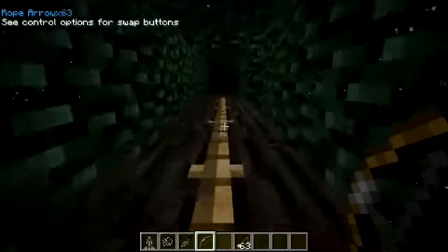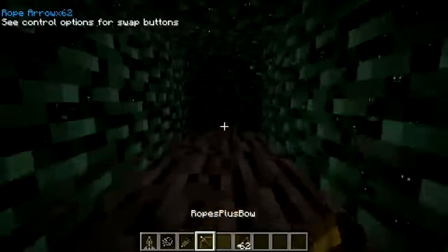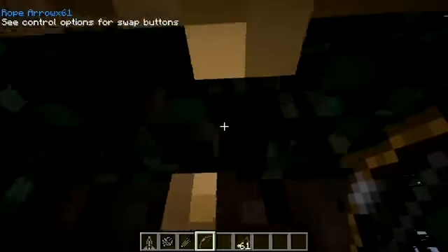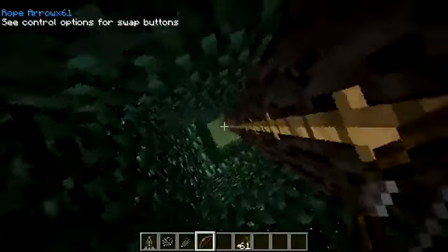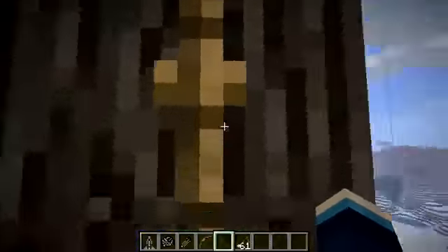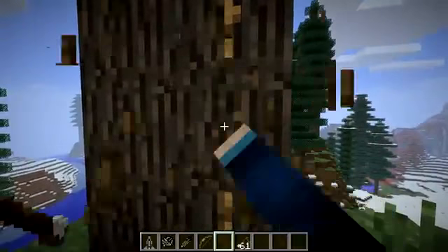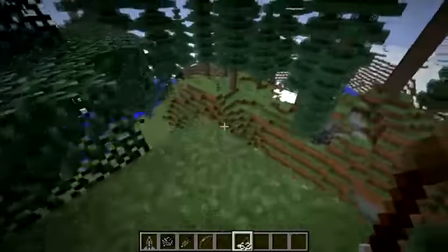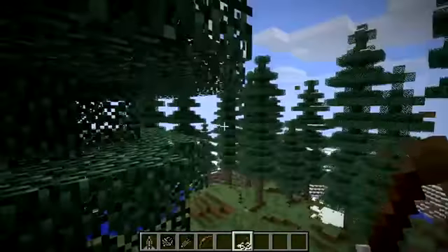Now we've got the rope coming down, we can climb up right to the top of this tree. You can also fire it while you're on the tree if you want to continue climbing higher. If you want to get rid of the rope because it's in the way, you just have to hit it in one place and the whole thing comes down, and you get your rope arrow back after you've broken the rope - so you don't actually lose it.